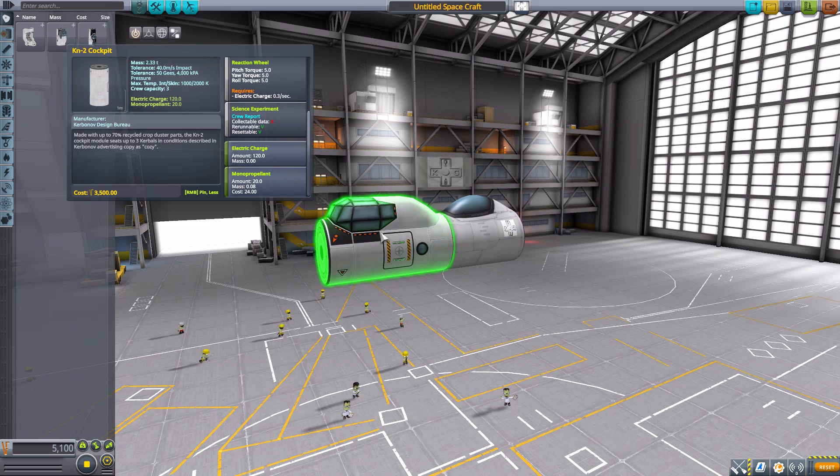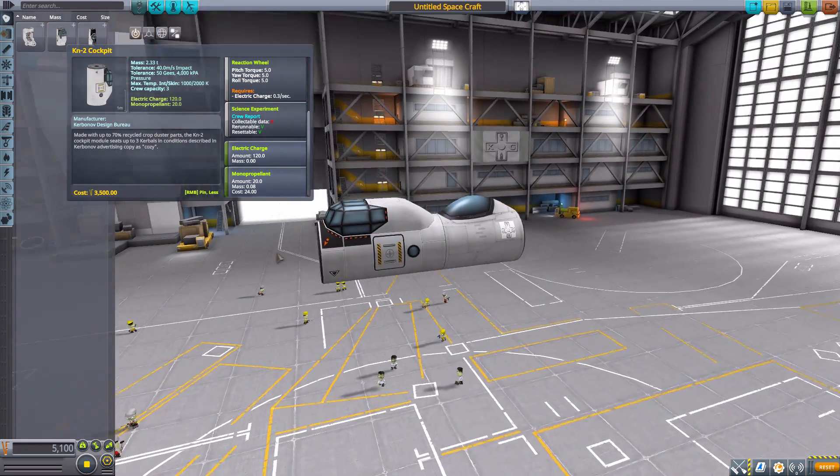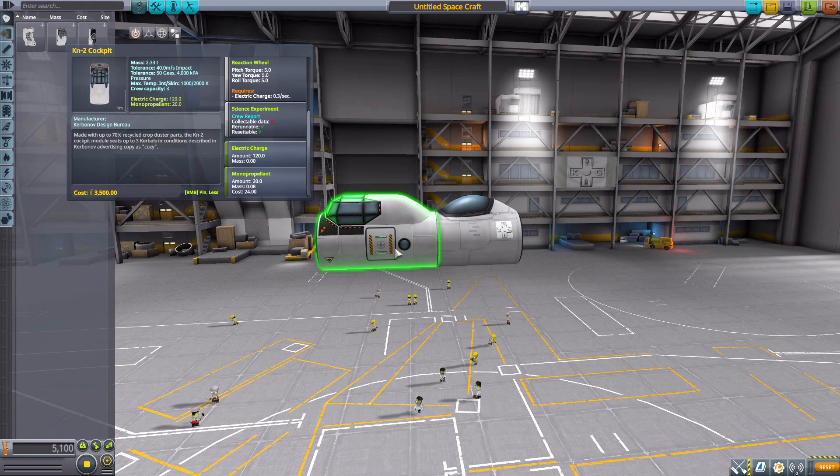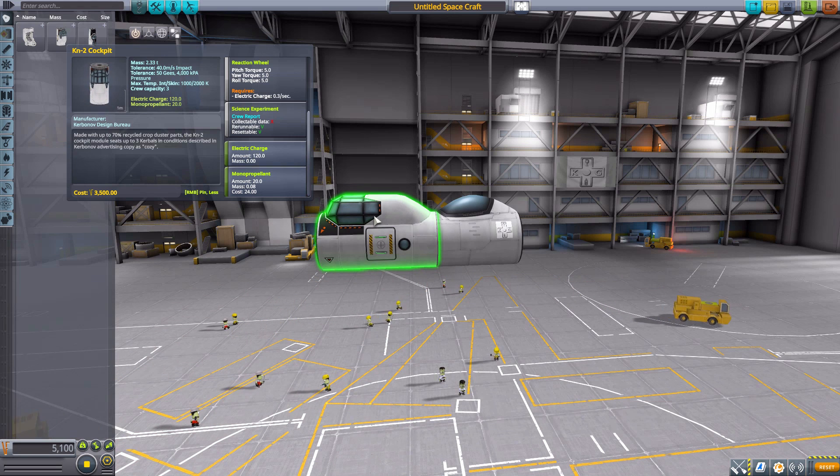The real star of this cockpit for me is the interior — it's gorgeous. You have a pilot and co-pilot seat up in the actual cockpit section, and then a crew compartment in the back that is just beautiful. The whole thing is very nicely put together and amazingly detailed. I very much like it.